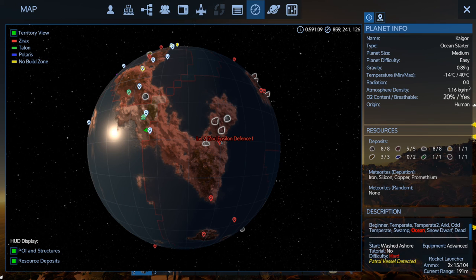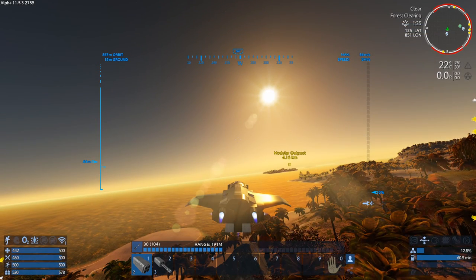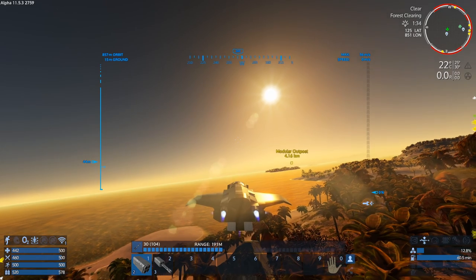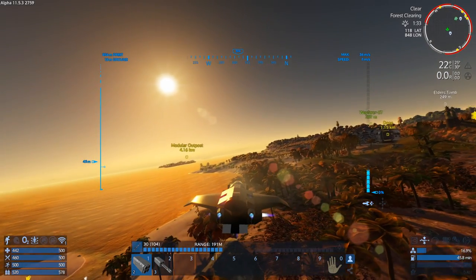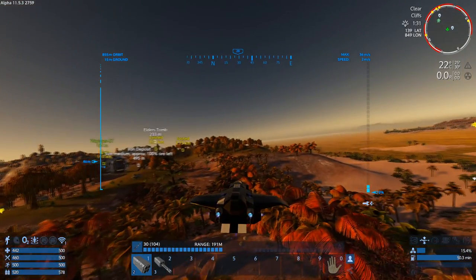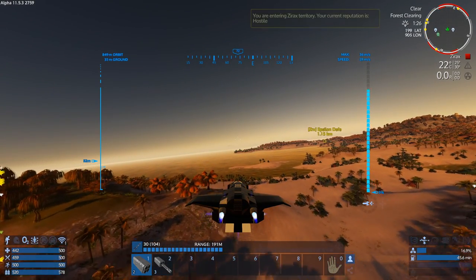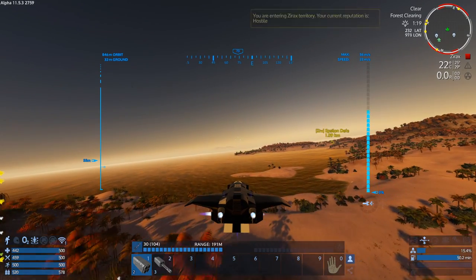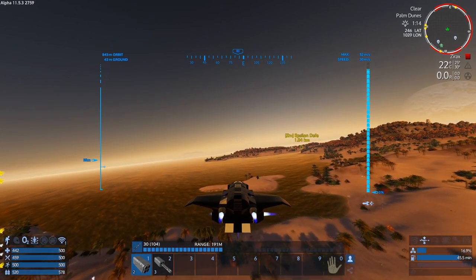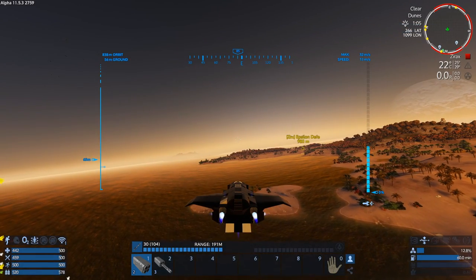I do know there's an Epsilon defense there, and I'm thinking about how much ammunition I've got. We can leave the Wayfarer there. I think I'd like to go and see if we can take down this Epsilon defense to open up this area — but the trouble is I don't know if there's a base there, so we're going to have to be a little bit cautious coming in.